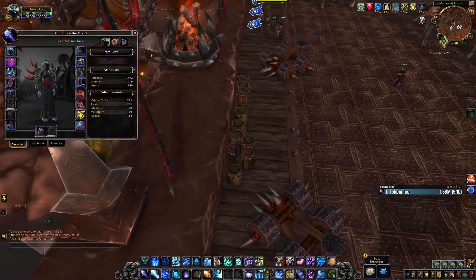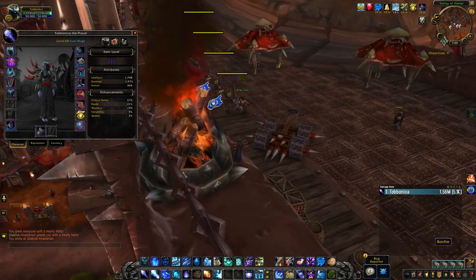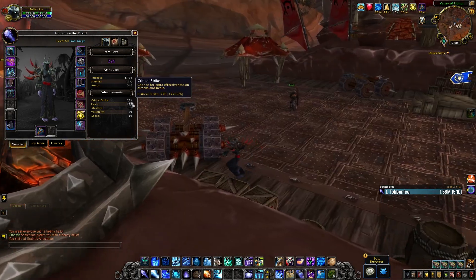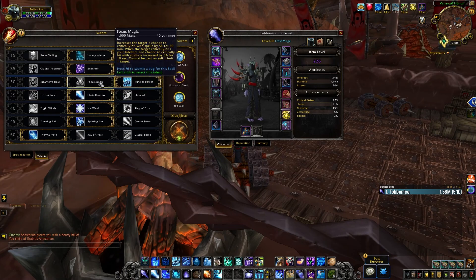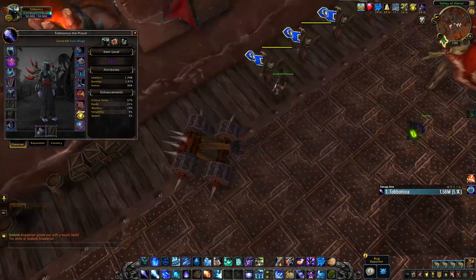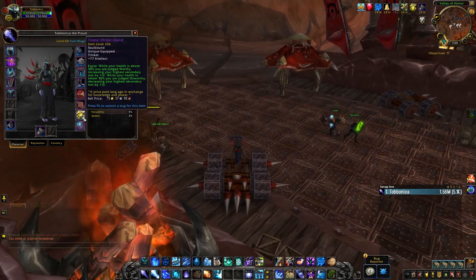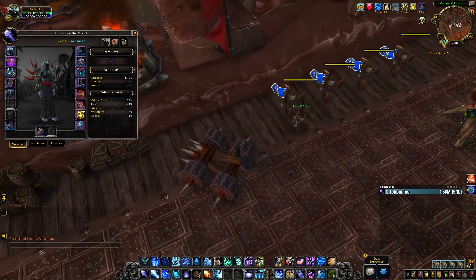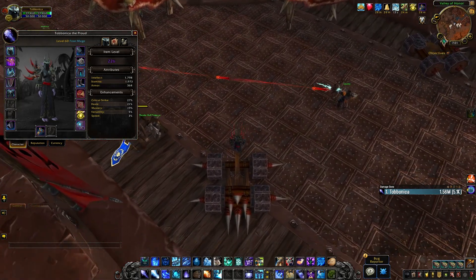Stats. I always get asked about stats — what are the best ones, can I show my stats, etc. Our stat priority is Intellect, so usually a bigger item level will mean bigger damage. But if you have the same item level items, you should aim to get Haste and Critical Strike. Critical is super good for Frost Mages until we reach the soft cap of 33.34% critical strike chance, or 23.34% if you're doing a Focus Magic trade. When you reach that soft cap, the value of critical strike chance falls significantly, and you preferably won't go over it. The more Haste you have, the more Versatility and Mastery increase in value. I advise you, like I do in every video, to use Raidbots simulations to determine the best item for you and your stat weights.